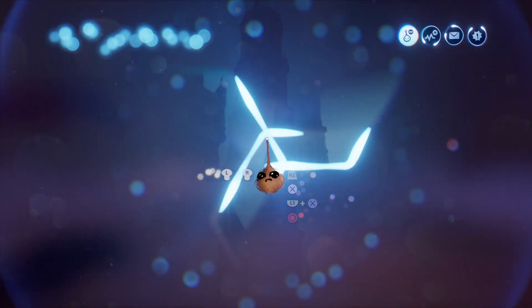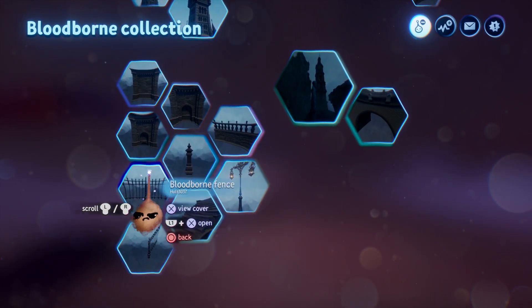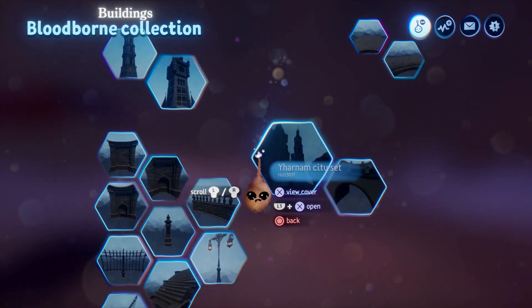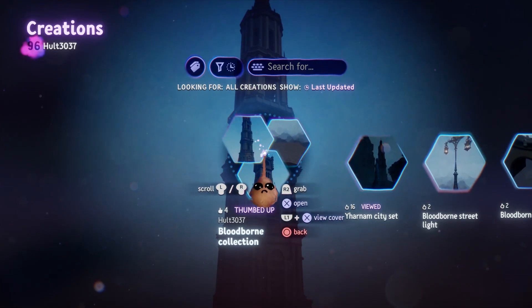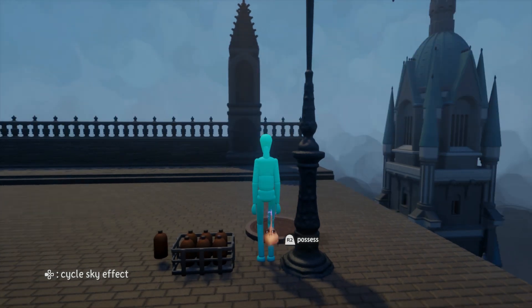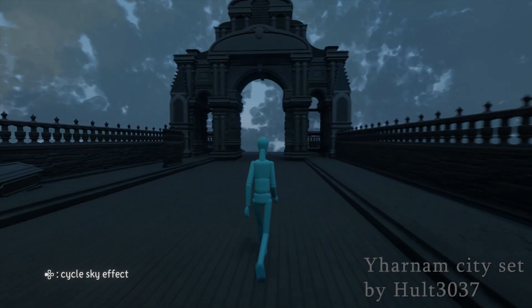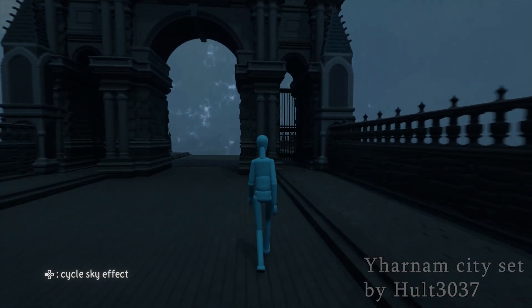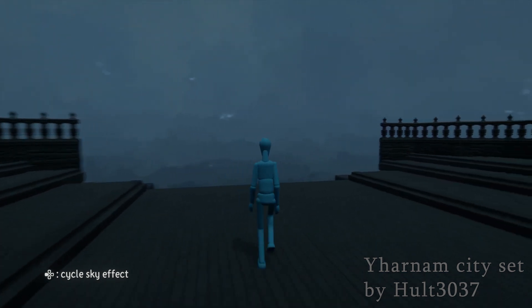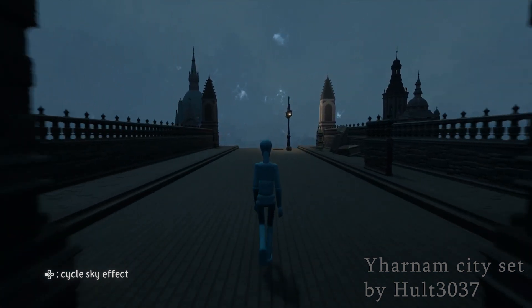First up is Holt3037. You may have noticed only 12 followers — I encourage you to check this dreamer out. The collection in question is Bloodborne Collection, a great set of gothic-style architecture, faithfully executed and extremely thermo-friendly. Most of the sculpts are 1% graphics thermo. Those that are not are generally enormous pieces, purposely left with plenty of room for adjustment. The demo scene is clearly a work in progress, but the work stands out enough that it needed attention called to it. Holt3037 is a relatively unknown creator, but not for long — because they are a Dreams asset hero.